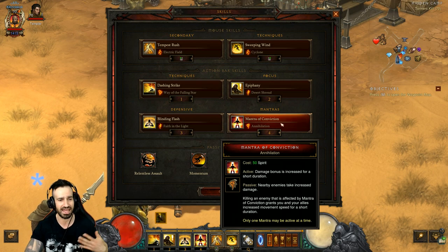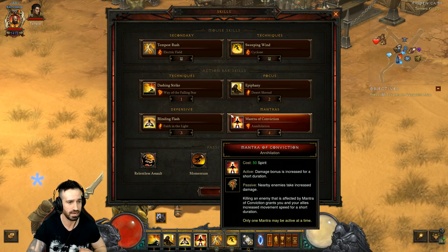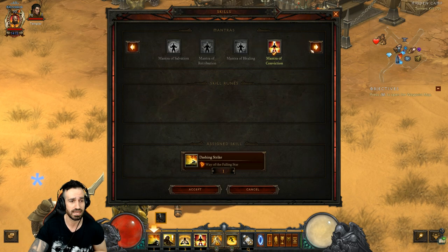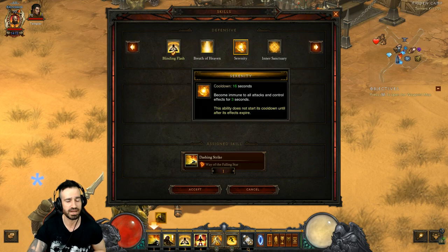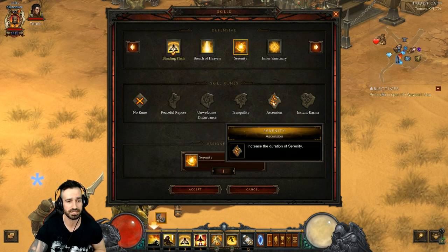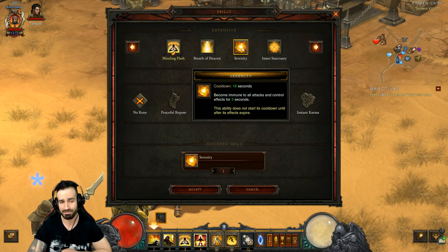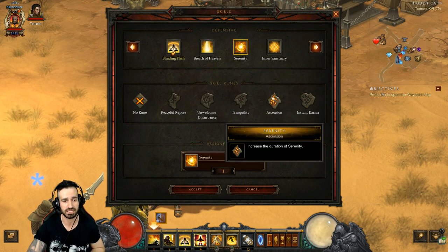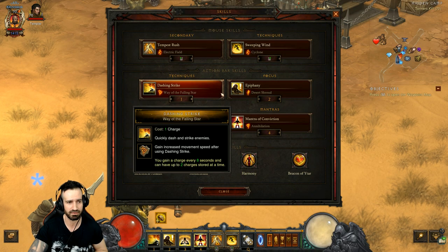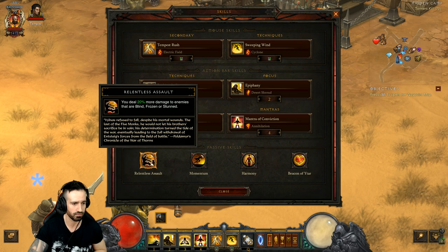We're using Epiphany with Desert Shroud, Blinding Flash with Faith in the Light, and Mantra of Conviction with Annihilation - this mantra will increase our movement speed. Importantly, I've added Dashing Strike in, which has taken over Serenity. If you find that you're taking a lot of damage and dying, use Serenity with Ascension - that will make you immune to all damage for about four to five seconds. But we're going to be killing everything so fast that Dashing Strike works well.